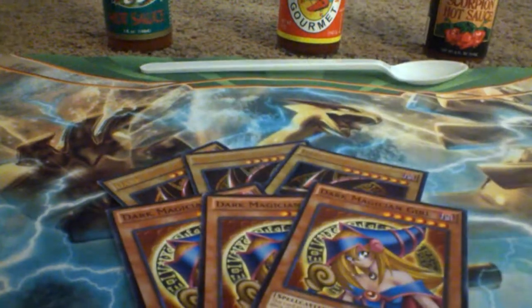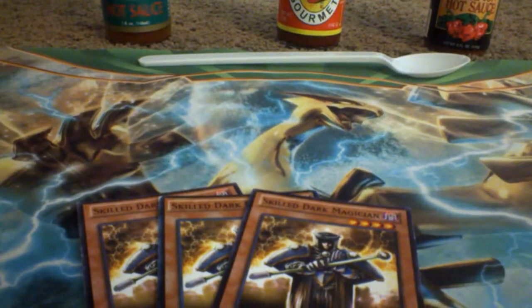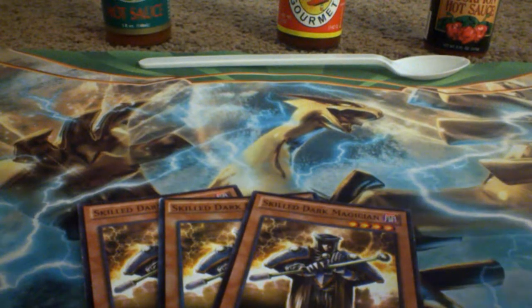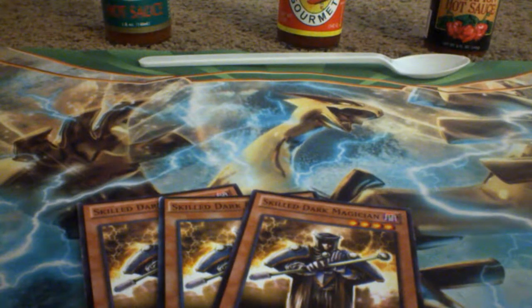I run three Dark Magician and three Dark Magician Girl as the core of the deck. I also have three Skilled Dark Magician — it has 1,900 attack and 1,700 defense, which is amazing for a level four, especially because you can normal summon it. It's not one of those that you have to special summon through some weird method, so it's a good card, and you can summon Dark Magician with it.